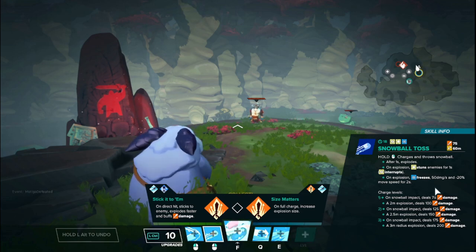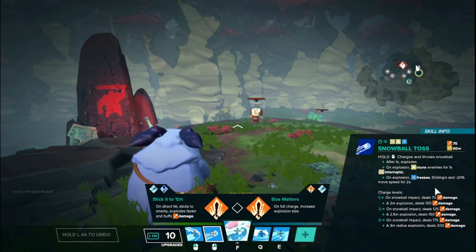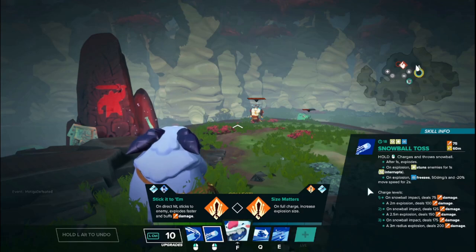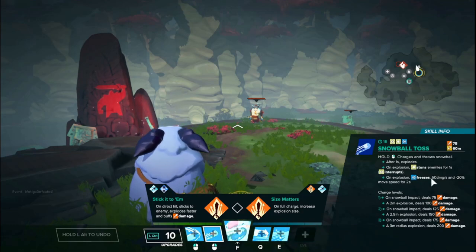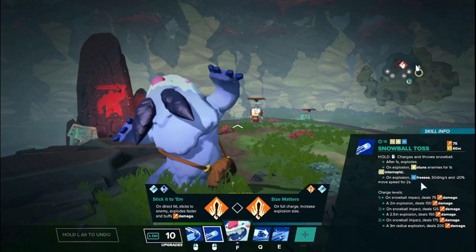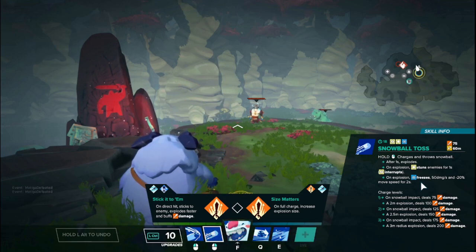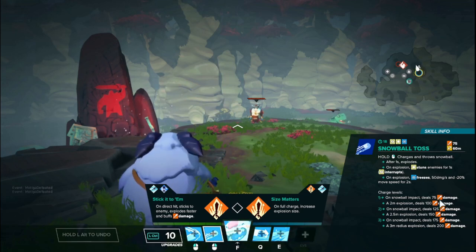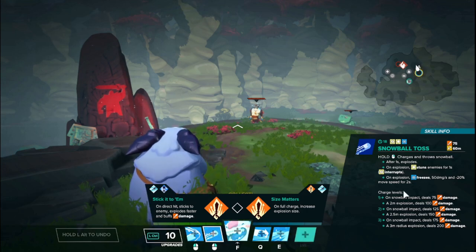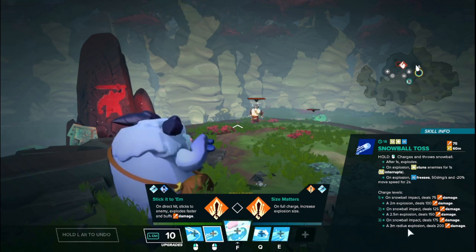Higher charge ranks mean the impact damage and explosion damage do more. The only things that charges per rank actually do are increase the impact damage, the explosion damage, and the explosion radius. Rank 1 is a 2-meter radius, rank 2 is 2.5 meters, and rank 3 is 3 meters. That is all the charges do.